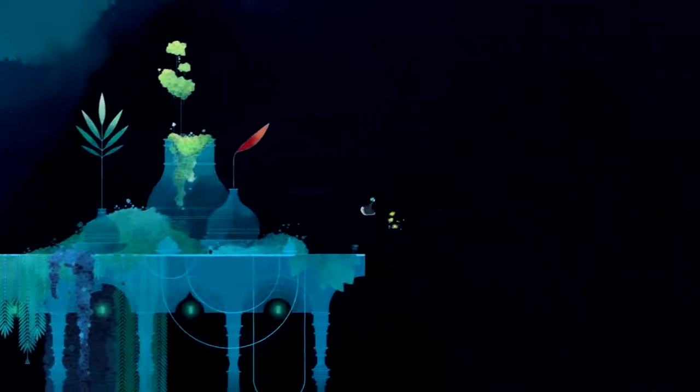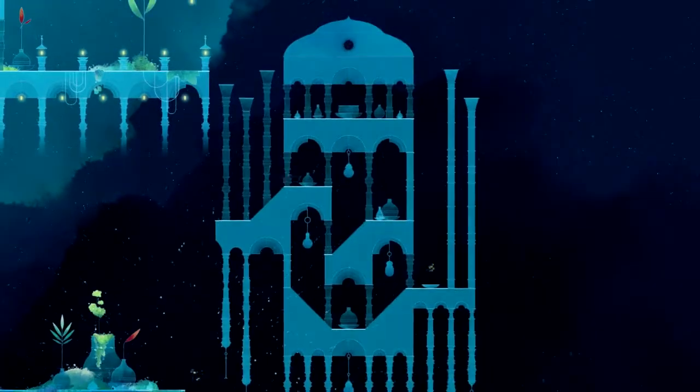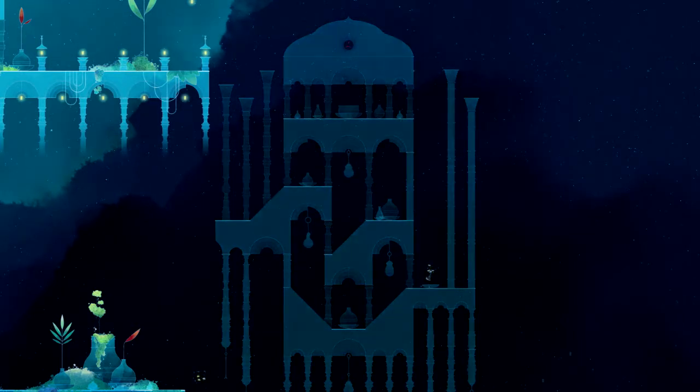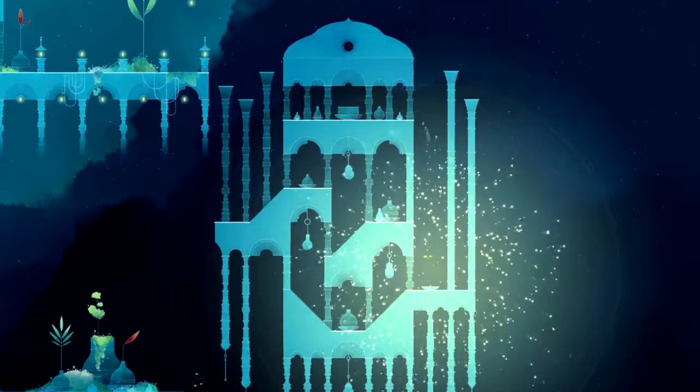We have a new little element here — the little yellow birds or butterflies. Not only do they shoot you up into the air, but they also reveal a large portion of the environment, though it slowly fades away. Luckily there are some more of these yellow birds here.